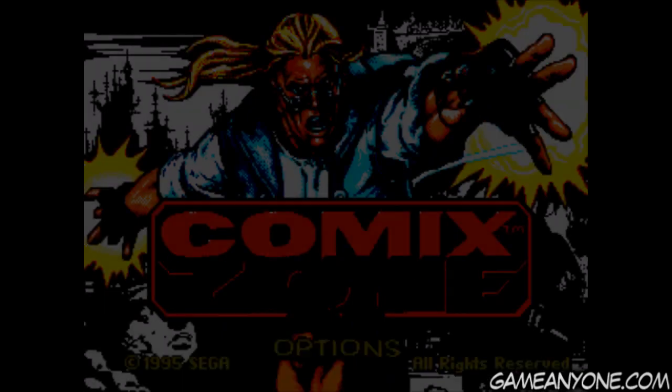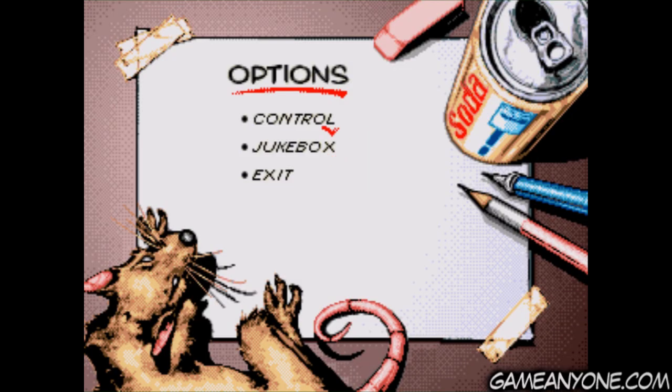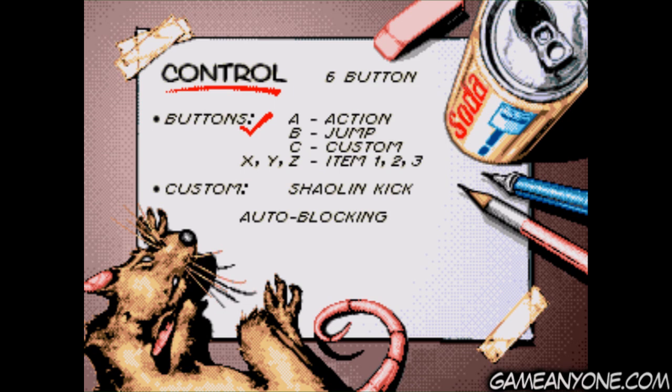So I idled too long there, so let's go into the options screen. We can set our controls. You definitely want to be using a six-button control scheme for this. As you can see, A is the action, B is jump, and C is custom, which we can set down here. I've got it set to Shaolin Kick at the moment. You can change it between a few things — it comes default on block, which is fairly useless. Who blocks in games like these? You can do Shoulder Smash, Scissor Kick, Shaolin Kick, or Macho Yell. Personally, I prefer Shaolin Kick.